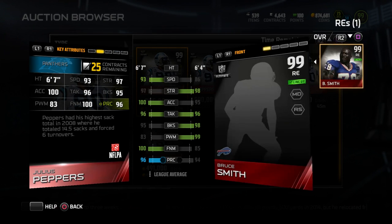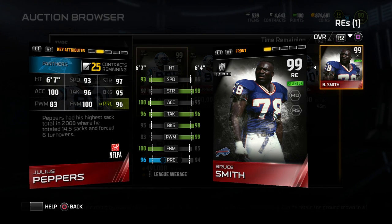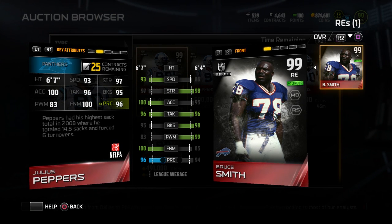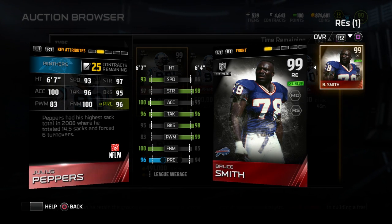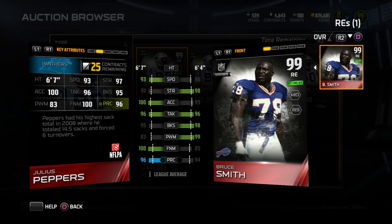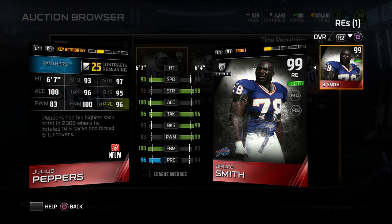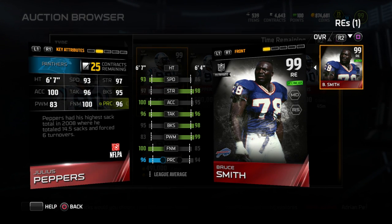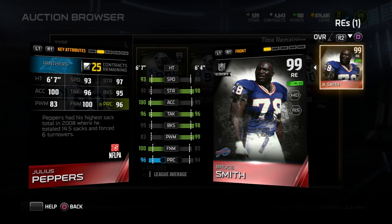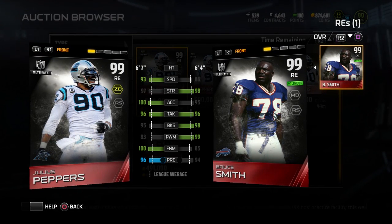Let's take a look at this one specifically because I think this card is one of the best in the game. If you compare him against Bruce Smith, some of these attributes are just ridiculous — he has a 100 finesse move, guys, a 100 finesse move, that is insane. He's gonna get after the quarterback so fast, especially when you consider the fact that he has 100 acceleration and 93 speed. This is just the base card. It's got great strength at 97, good tackling, great block shed. The power move is low, but that's not too much of a worry because of the high finesse move — he's typically gonna do that instead of the power move anyway.